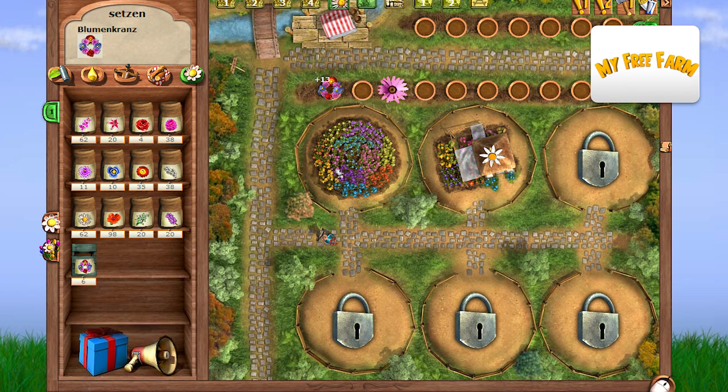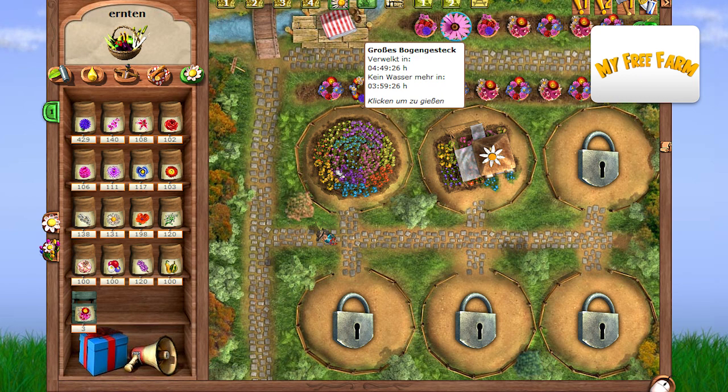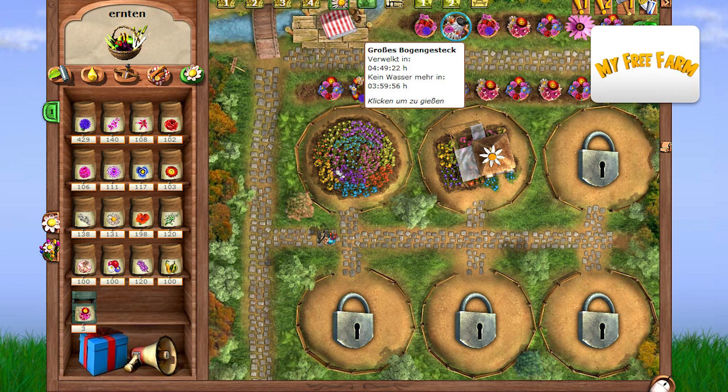You can present your flowers with the help of 17 free flower pots at the side of the path. Each arrangement gives you a different amount of farmy points. Some arrangements need to be watered to give you even more of these points.